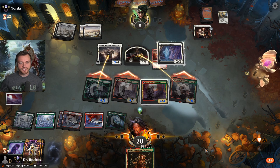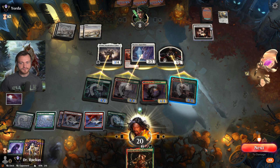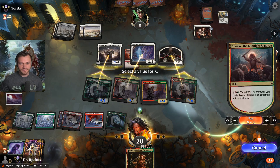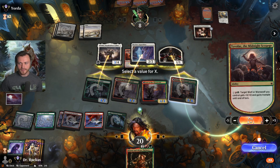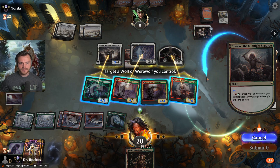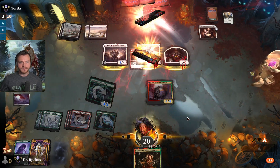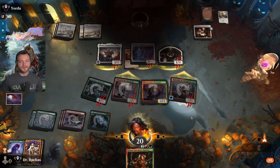Trade there, chump there. We don't have anything else to do with our mana so we'll pay X equals one and give trample. Boom, got him — very nice!